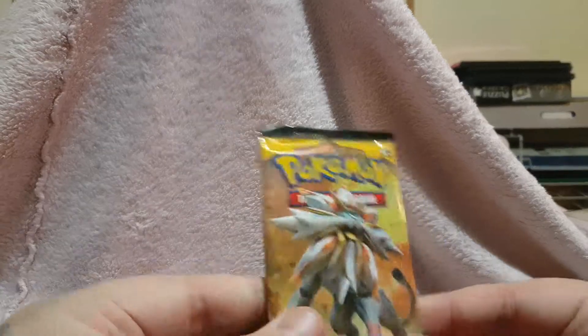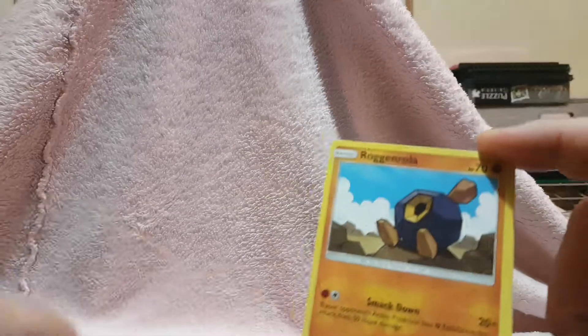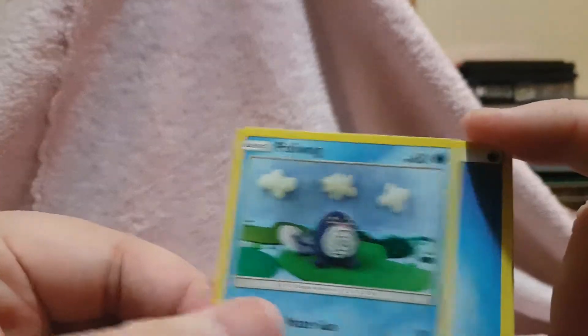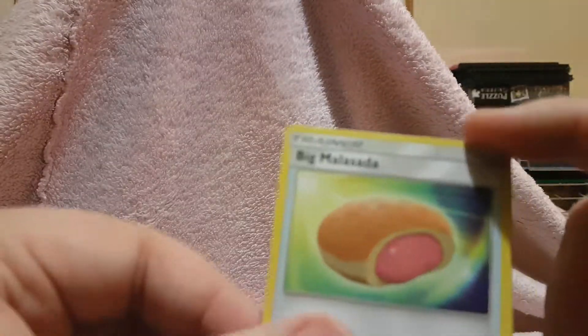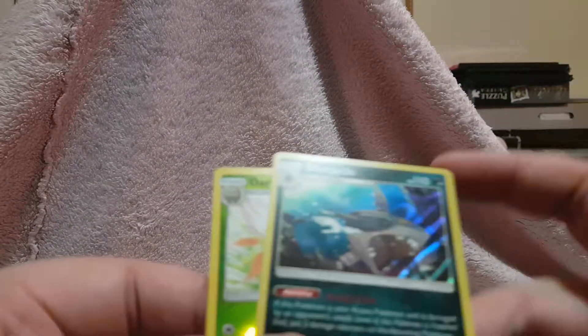Last but not least, the Sun and Moon pack. Everyone wishes to get like an Ultra Ball out of these packs, so I would be happy to get something like that. I have actually not pulled an Ultra Ball before. We have a Marinette, Grubbin, Rattata, Chingling, Poliwag, an Energy, Big Malasada, Brionne, Crabrawler, reverse holo Dartrix, and a Sharpedo holo.